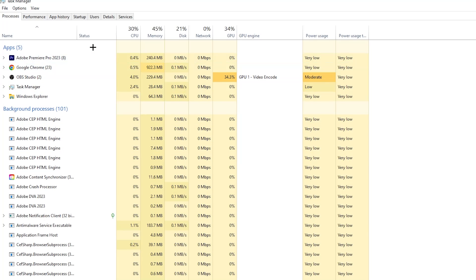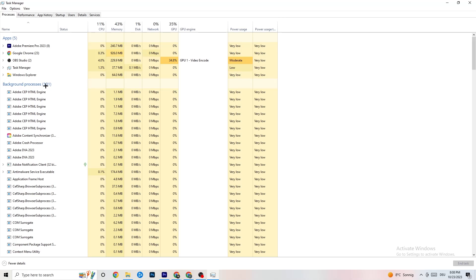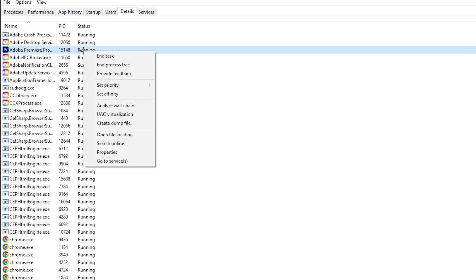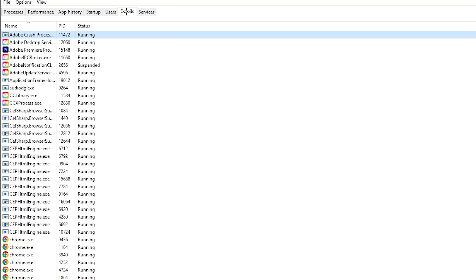Next, go to the 'Details' tab in Task Manager and find your game's process. Right-click it, hit 'Set Priority,' and change it from Normal to 'High' or 'Real Time' — try both and see which works better. Hit Apply and then exit.